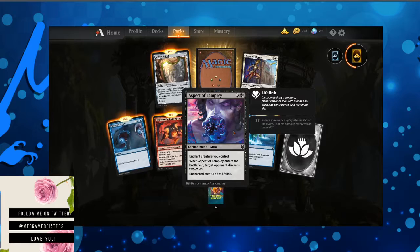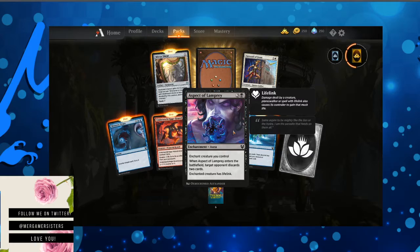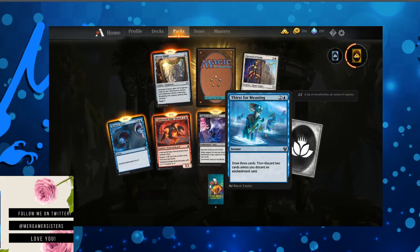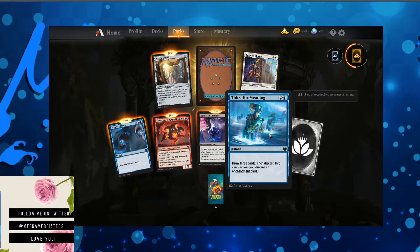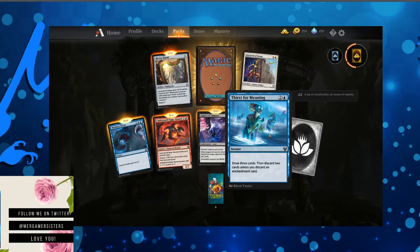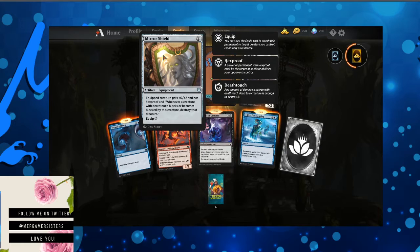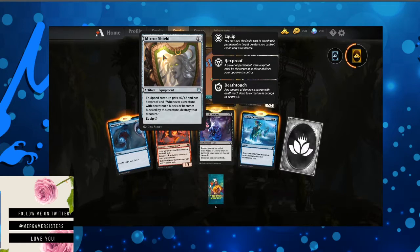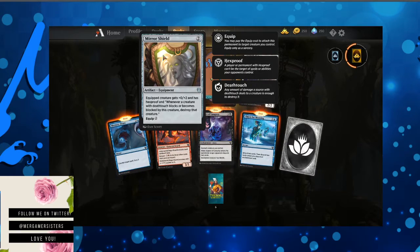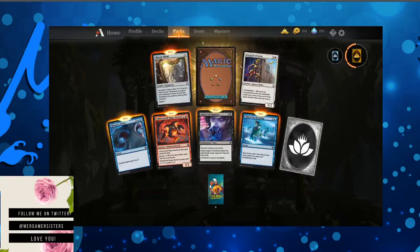Aspect of Lamprey — enchant creature you control. When Aspect of Lamprey enters the battlefield, target opponent discards two cards. Enchanted creature has lifelink. Thirst for Meaning — draw three cards, then discard two cards, unless you discard an enchantment card. Mirror Shield — equipped creature gets plus zero plus two and has hexproof. Whenever a creature with deathtouch blocks or becomes blocked by this creature, destroy that creature.